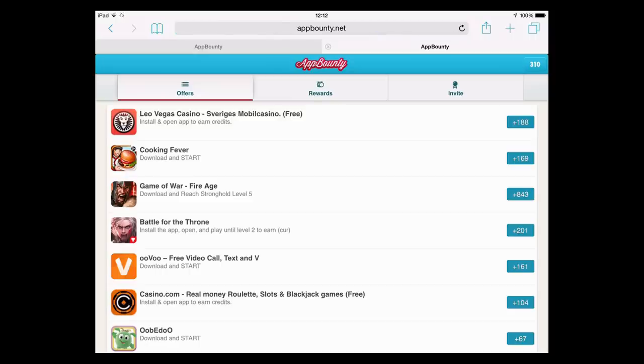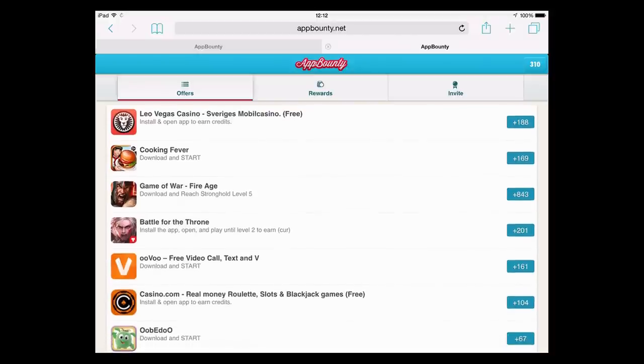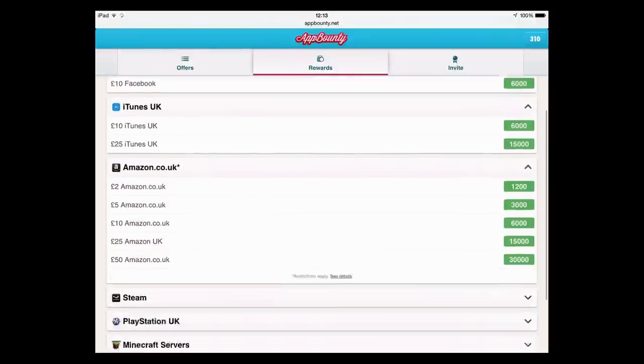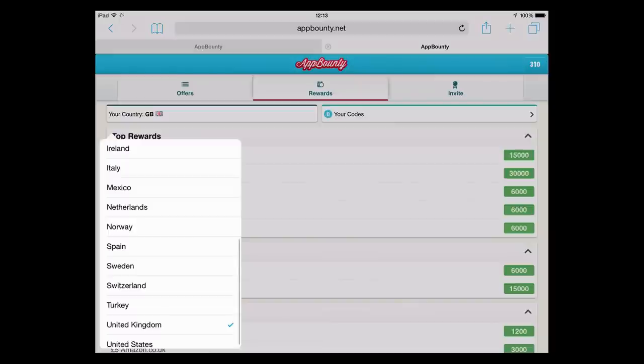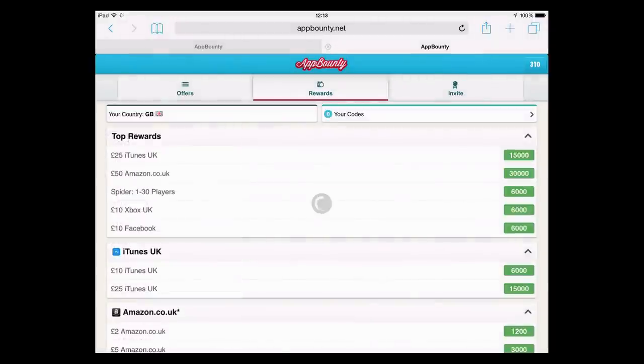And there we go — we have got 300 plus points just because we downloaded and ran that one app and used my invite code. To find out what rewards you can get, click on the rewards tab. Loads of stuff here: iTunes, Amazon and more. If you want gems for Clash of Clans, make sure you use the iTunes codes or Android codes. You can also change your region if you're in a different region. That is how you use AppBounty.